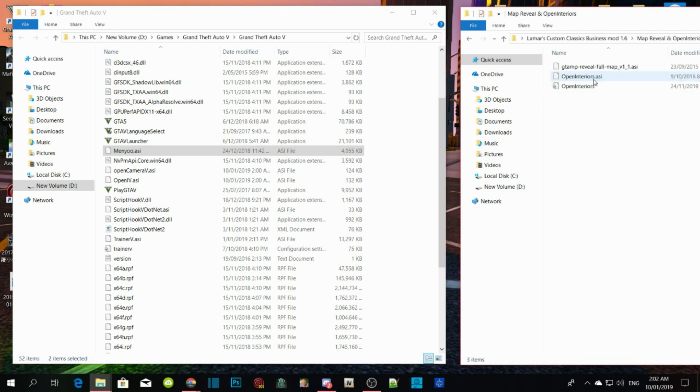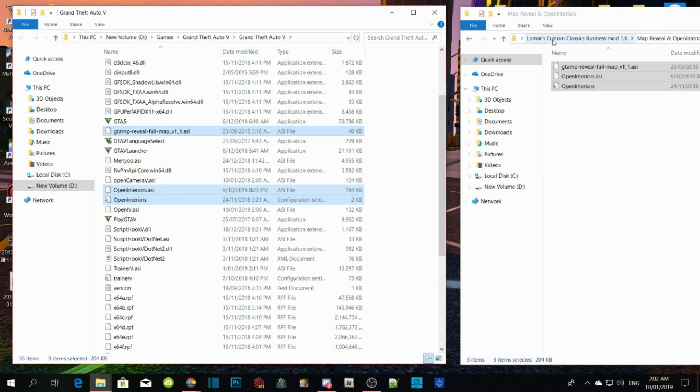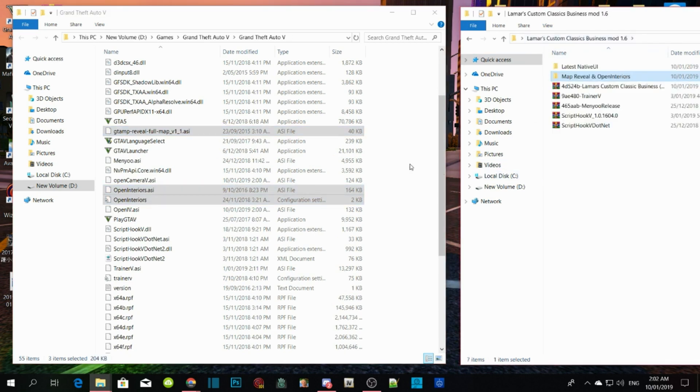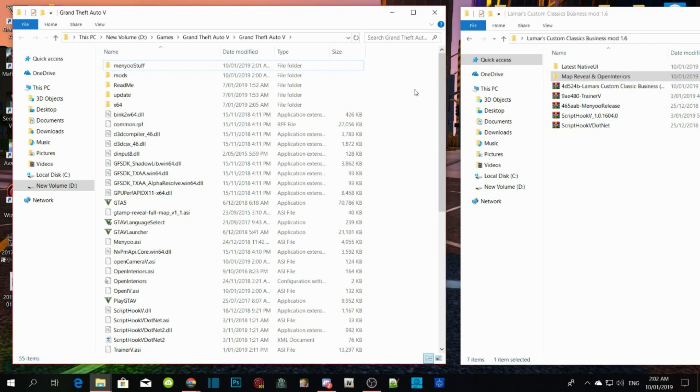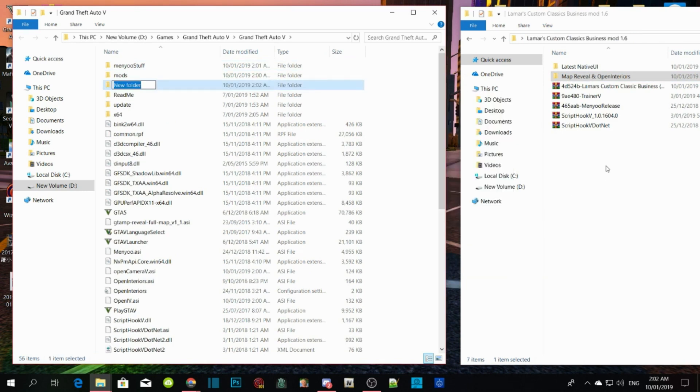This next part is optional but you can use it if you want. Open up Map Reveal and Open Interiors — make sure you copy the whole thing. Open Interiors is really important, okay. Drag it towards your GTA V main directory. Then right-click refresh, right-click again, create a new folder, and name that folder 'scripts'.